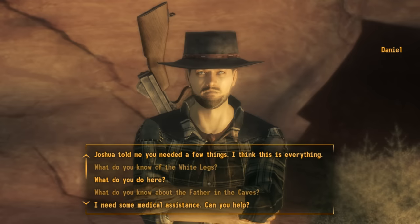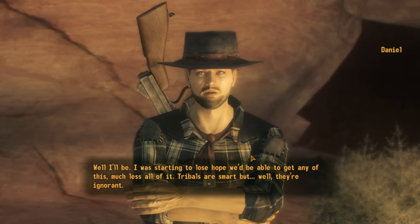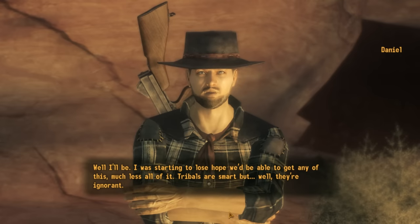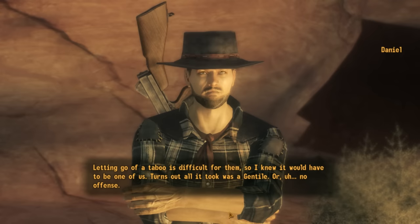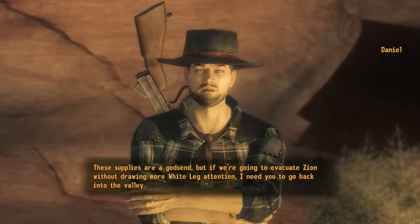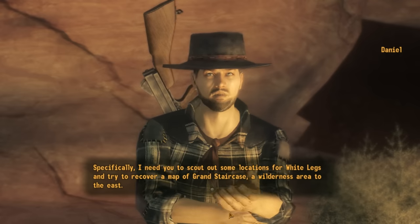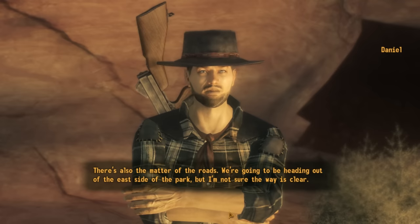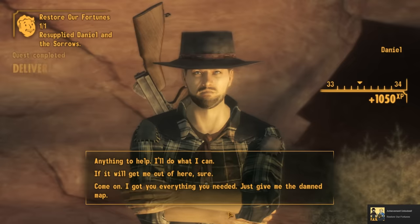Now that we've learned more about Daniel and the Sorrows, we tell Daniel why we're here. He's pleased: 'I was starting to lose hope we'd be able to get any of this, much less all of it. Tribals are smart but ignorant — letting go of a taboo is difficult for them. Turns out all it took was a Gentile.' With that, we complete the quest and get the achievement Restore Our Future. Daniel then asks us to go back into the valley to scout White Leg locations and recover a map of the Grand Staircase — a wilderness area to the east — and to check that the roads out of the east side of the park are clear.